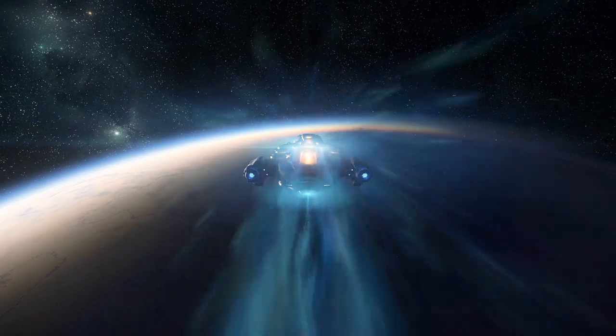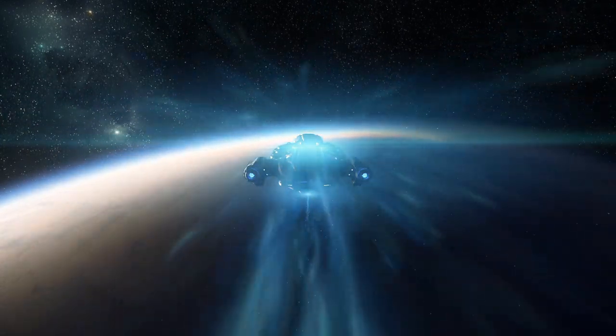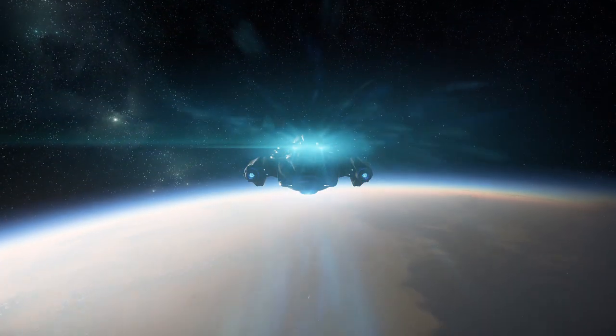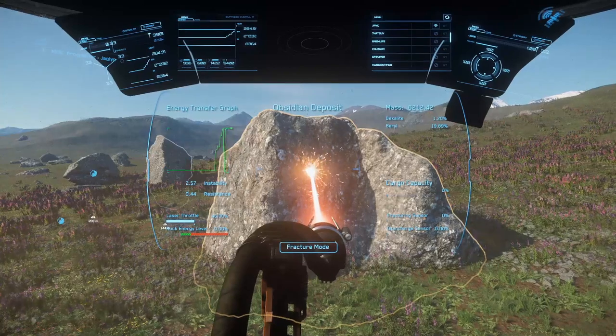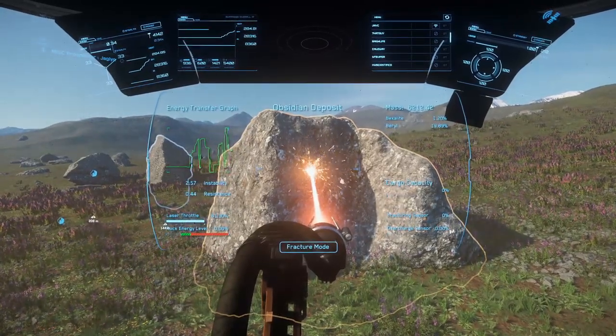Moderately scaled mining starts at the point where you get into the specialist equipment, meaning the ships we travel in are purpose-built for mining. There are a couple available. The Prospector is a single-person ship that allows for asteroid mining in a relatively safe manner, compared to doing a spacewalk in open space on a floating rock that may or may not be as big as your ship.